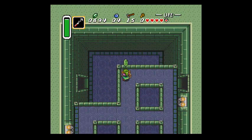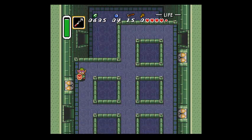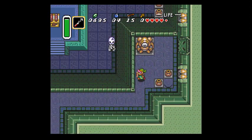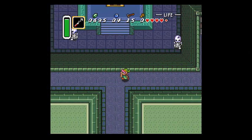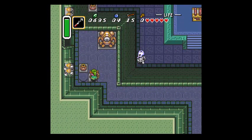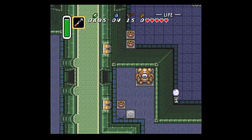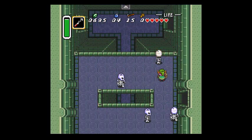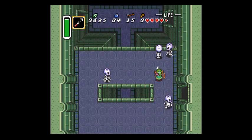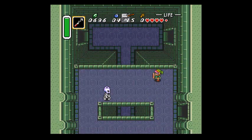Look at that - stun these guys. Normally the boomerang just deals damage to them, and it's not even good damage. The hookshot just outright stuns them and makes them sitting ducks. That's like the first real fortune we've had on this run.